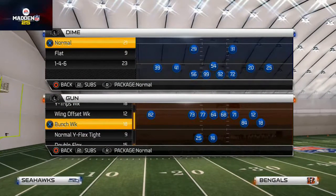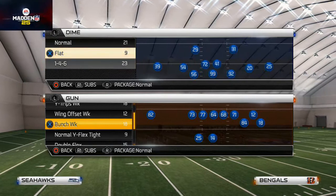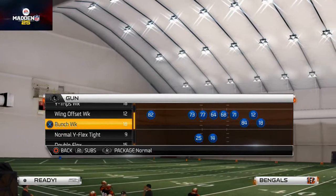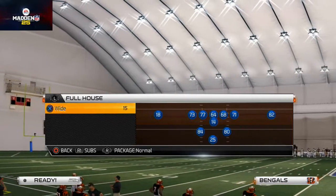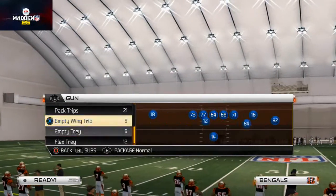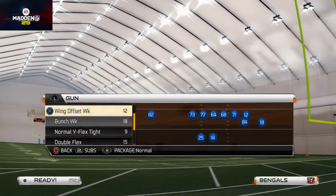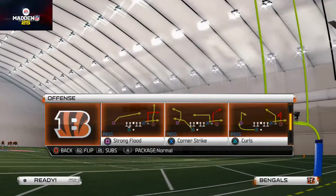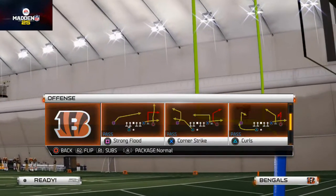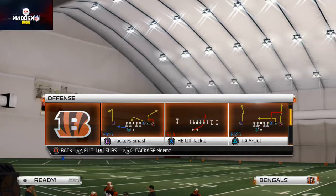Welcome back to another Madden 25 tip. Today we're talking about zone-beating principles from the shotgun. We've covered the doubles flex wing, the wing offset, the bunch, and a couple of other formations in previous videos, but we can't get into those this week. So the formation we have to beat zone is the Y Trips Weak formation, and what I like to use to beat zone coverage out of this formation is the Packer playbook.